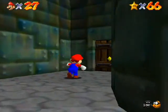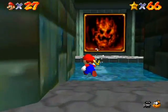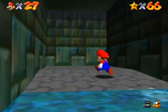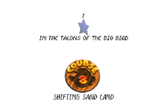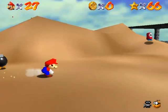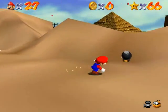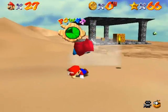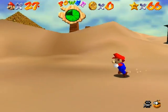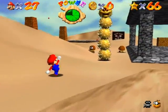I'm going to the next world now. Shifting Sand Land starts now - 'In the Talons of the Big Bird.' The big bird is known as Klepto, actually. There are some fly guys and Bob-ombs. It's a desert world, as you'd expect, and it's probably one of the more annoying worlds, honestly. I want to kill that Pokey - you can only kill Pokeys if you attack the head, and then you'll get a blue coin from it.